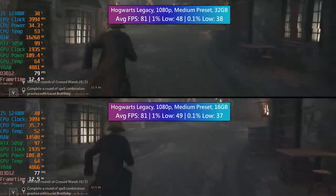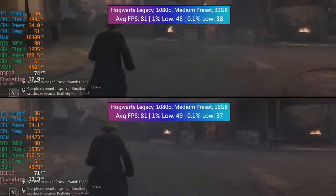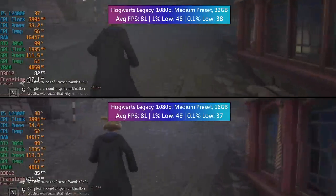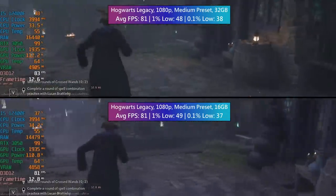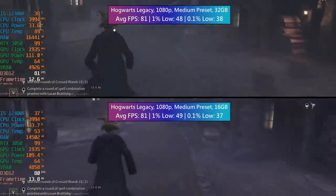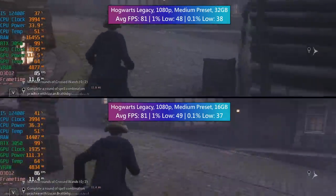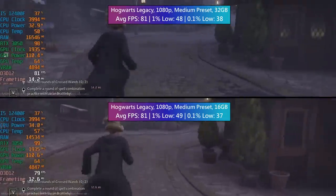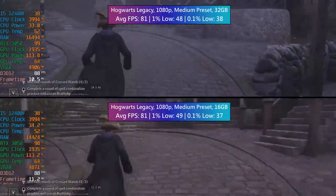Hogwarts Legacy is another heavy hitter — I've saved this one till last. We had The Last of Us which can be problematic at the beginning, and now we have Hogwarts Legacy at 1080p medium. The RTX 3050 could be seen as a limiting factor in some of these newer games more so than the RAM, and of course we also have just 8 gigs of VRAM. As we move forward, games are going to get more and more thirsty in terms of memory. 81 FPS on average for both systems, with a 0.1% low that was very similar with 16 and 32 gigs. Not as much stutter as I thought there would be. Keeping things at medium is definitely your best bet with a PC like this.